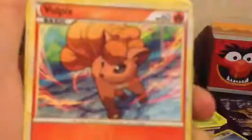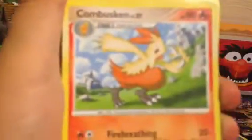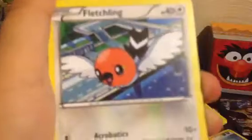Unfezant. Vulpix — pretty old card. A Combusken — that's pretty old, it says the level on it. Unfezant — what year is that? That's 2009. Litwick. Dunsparce. Fletchling. Swablu. Herdier. And Cofagrigus. Bellsprout. Weedle.